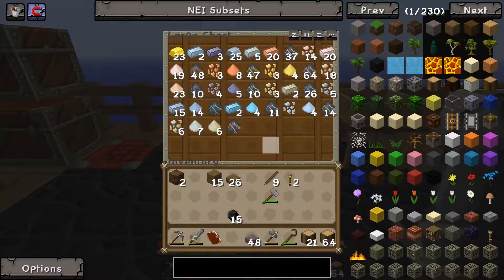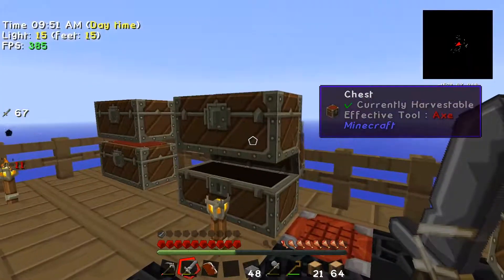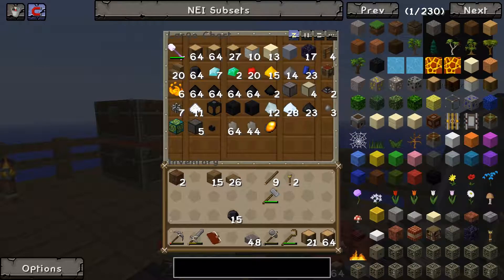We've got a heap of stuff in here — a heap of ores, a heap of stuff. We've come across seven diamonds while we've been sifting through stuff, which is amazing.